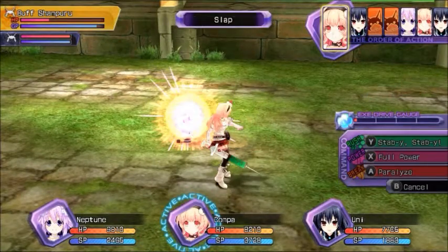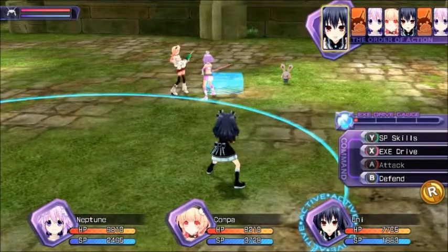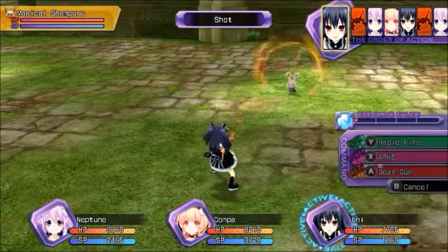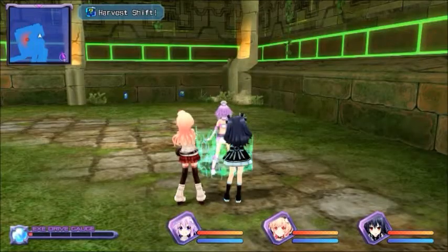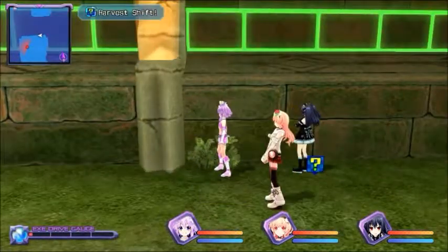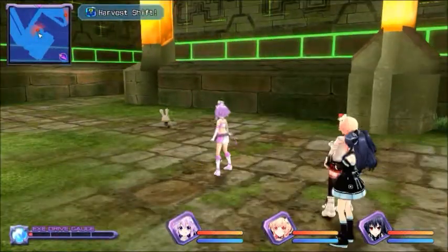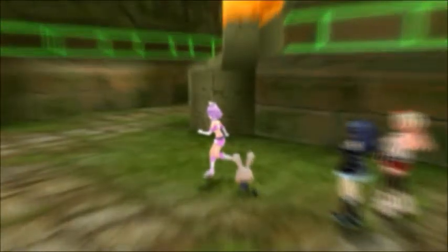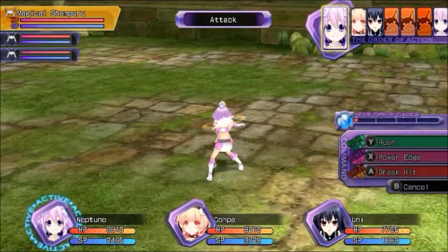The enemy placement is random, so when you're doing quests, you have to make sure you have the right party. At the beginning of the game, you won't have a chance to escape, but you'll be able to fight. If you're at a low level and you come here, fighting won't be much of an option — you'll be fighting some high-level monsters. The Shampiru doesn't really give out much experience points, to say the least.